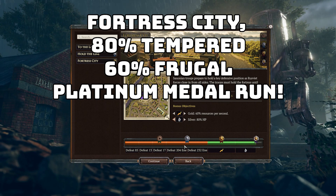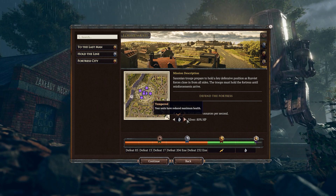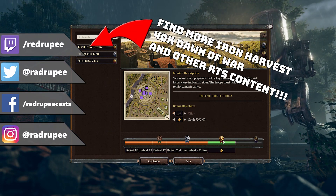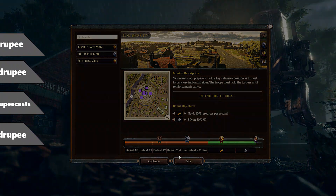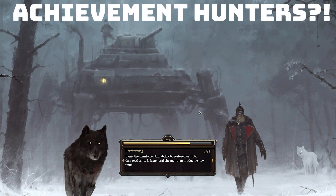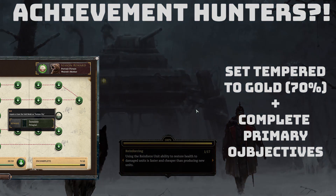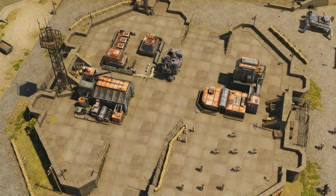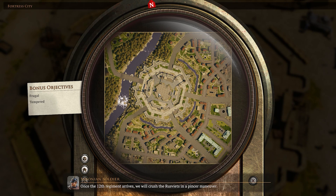We only need a gold and a silver medal here. We need to defeat 232 enemies, and then we're going for the bonus objective Frugal on Gold. We're leaving our Tempered down to 80% — so 60% income and 80% HP. If you're looking to get that final achievement in the season, you need to set yourself to Golden on Tempered. That's the only thing the reward is linked to. You still need to complete the primary objectives, but you need Golden on Tempered.